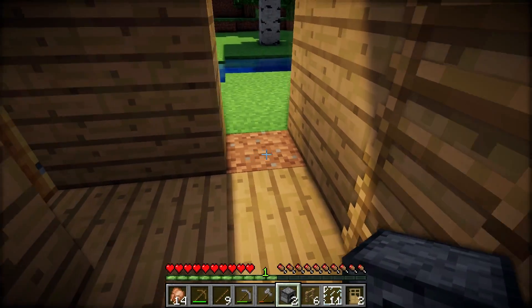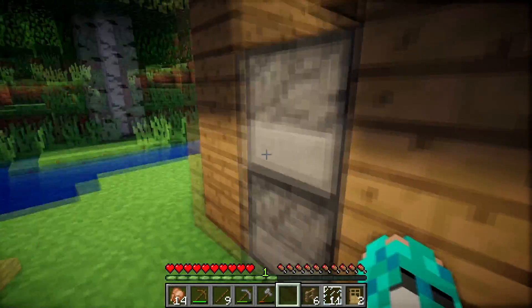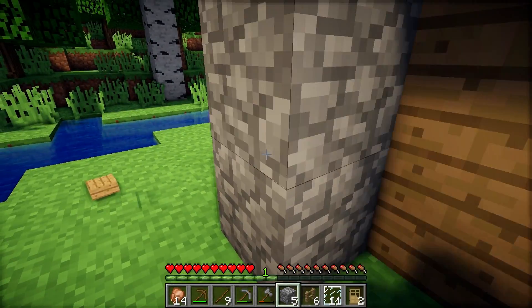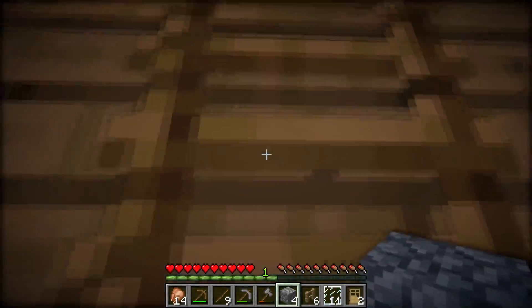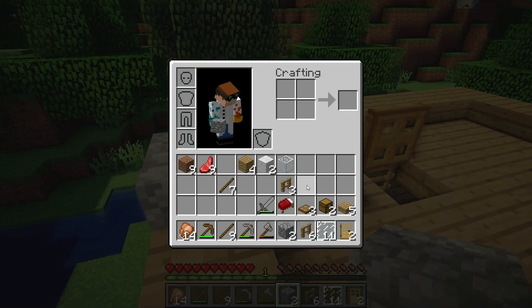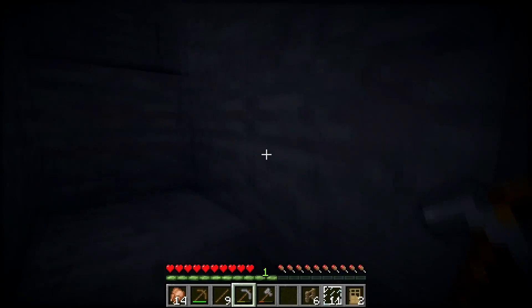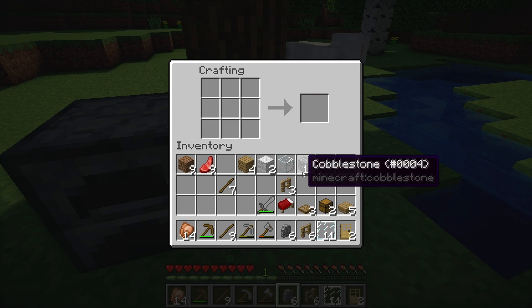I'm going to place two furnaces here, then I'm going to place one cobblestone on top of the furnace and also three cobblestones on the side of the furnaces, then two more cobblestones on top. We're also going to need some cobblestone walls and cobblestone slabs.